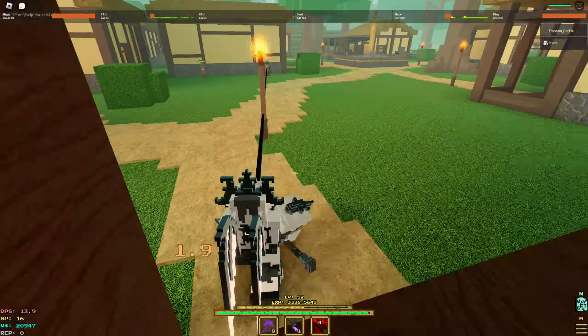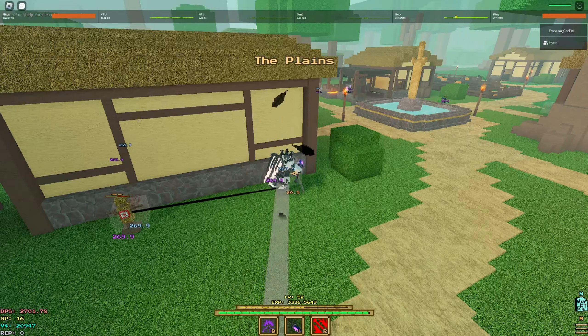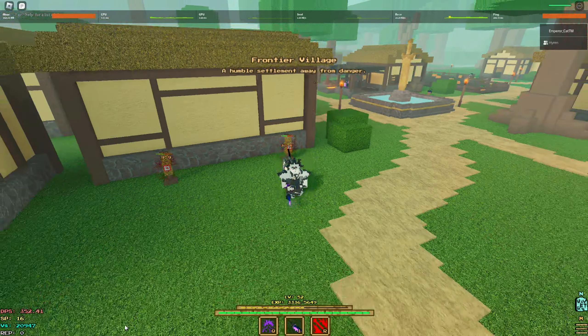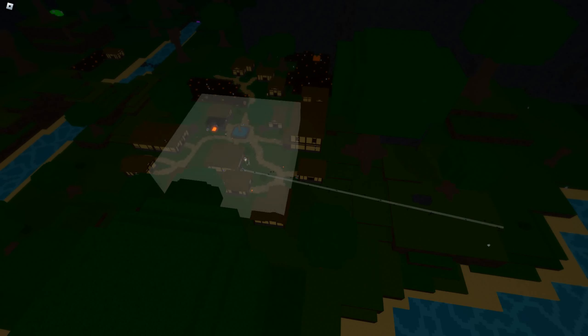The way Fallen Seraph works is you mark your enemy with a debuff, go far away, and use a new M2 to get close to them. The farther away you are, the more AoE you will do and the more damage. Also, the AoE for this thing is actually kind of massive.